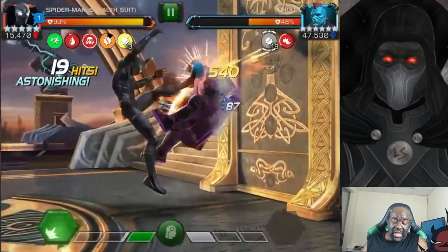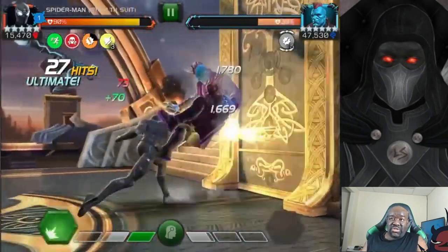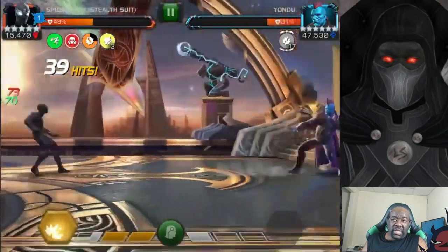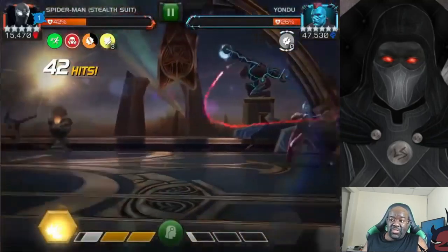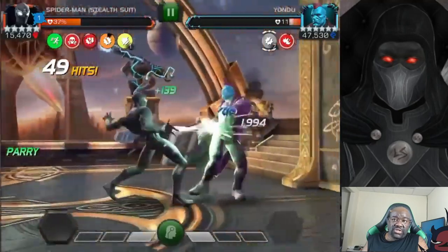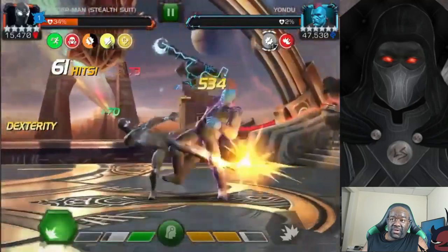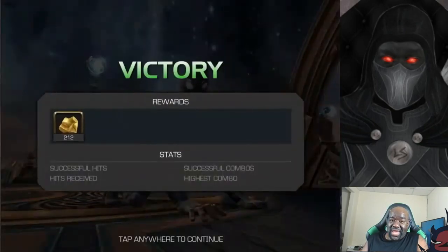Now that Black Widow is down, I'm going in with another non-bleed-immune champion, and as you can see, you can do it just fine. He's a bursty champion, just like Spider-Man Stark Enhanced. The only thing you want to avoid is pushing Yondu to a Special 2 — you saw what that did to me. I pushed him to a Special 2 again, which I didn't want to do, but I went in hard and we got him down. It was a risky play but it paid off.